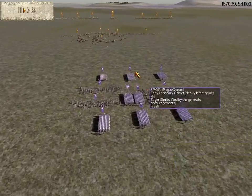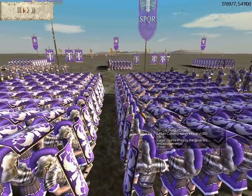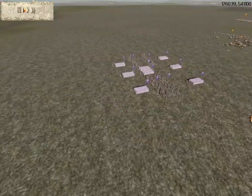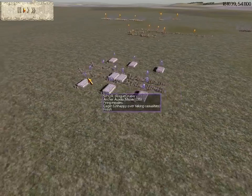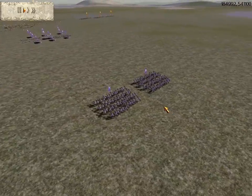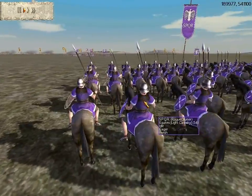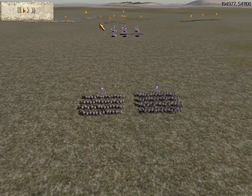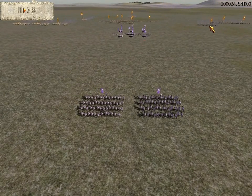His archers are basically doing nothing to my urban cohorts and early legionary cohorts. But he is doing a decent amount of damage to my archers in the middle. Way back here I have two units of equites, and I just sent them way back here to get away from his archer fire. You can see on both sides he is bringing up his units.